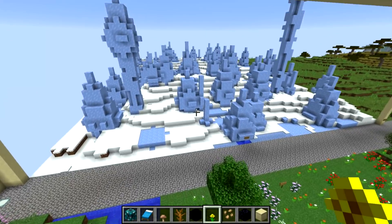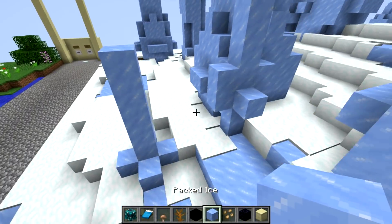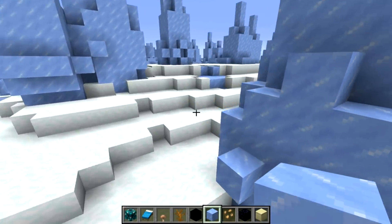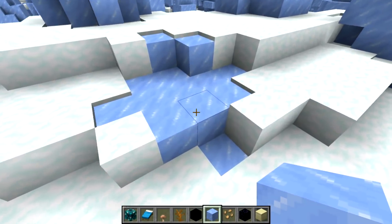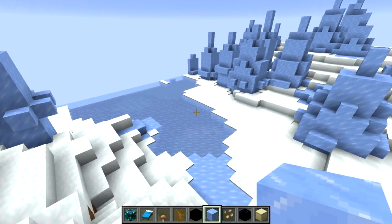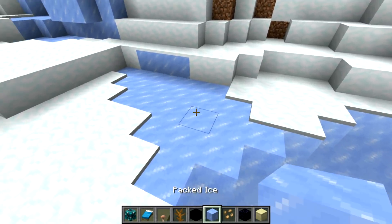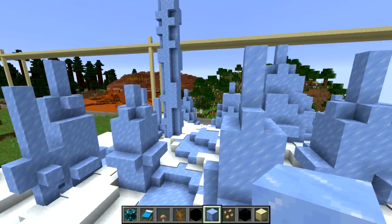And then the Ice Spikes biome with the new ice texture and the new packed ice texture — that also looks quite significantly different. Here's the ice and the packed ice. Those are pretty much all the biomes.